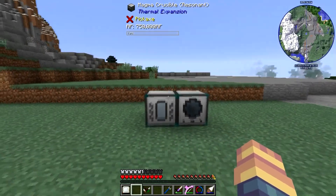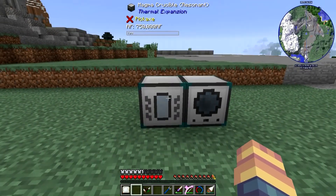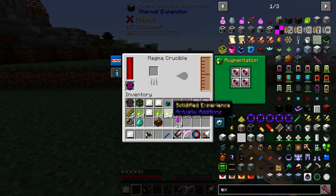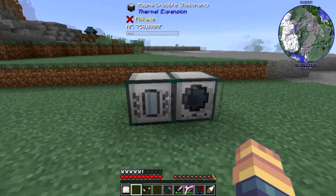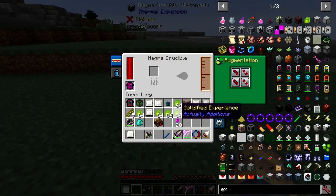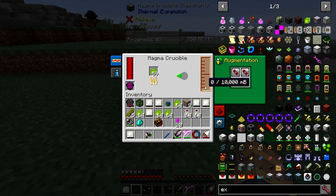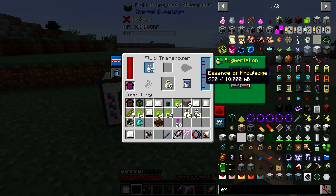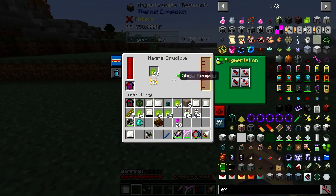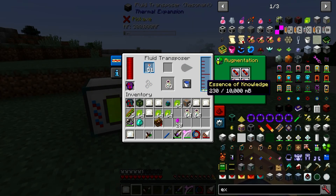If you come over here to the mana crucible, you can stick a stack of these in here and it will melt them down. I've fully upgraded these and they've all got max speed upgrades in them. When I stick these in here — and in here you want the glass bottles — it'll melt them down into liquid experience, experience of knowledge. It will melt them down and produce the experience.